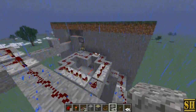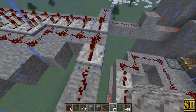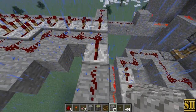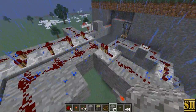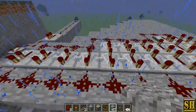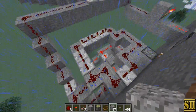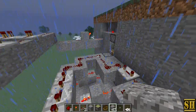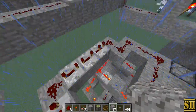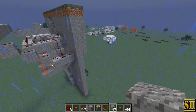But before that, the water comes from the dispenser right there — that piston has to retract, revealing the dispenser. So what happens is this activates, deactivates the piston, and it stays on for all this time. Somehow it got the timing just right — it picks up the water when this signal is repeated over here, and then the piston closes not a tick after that.